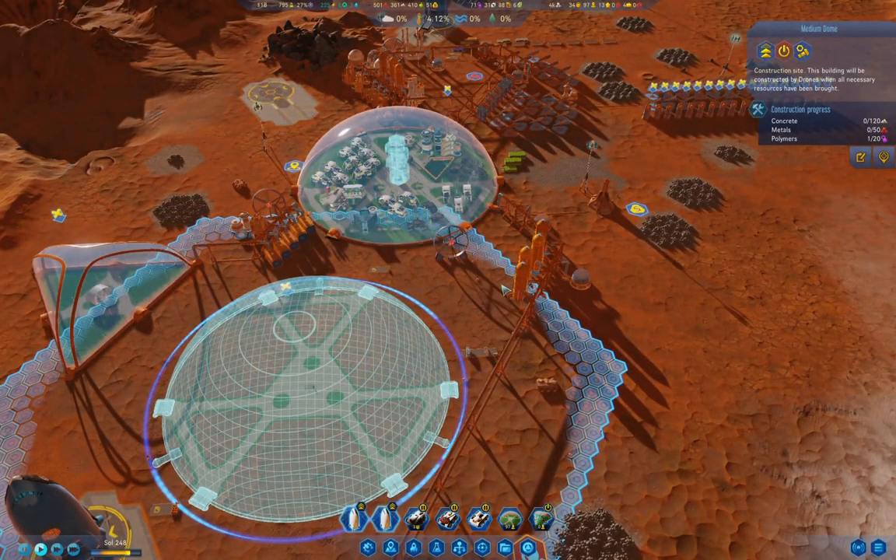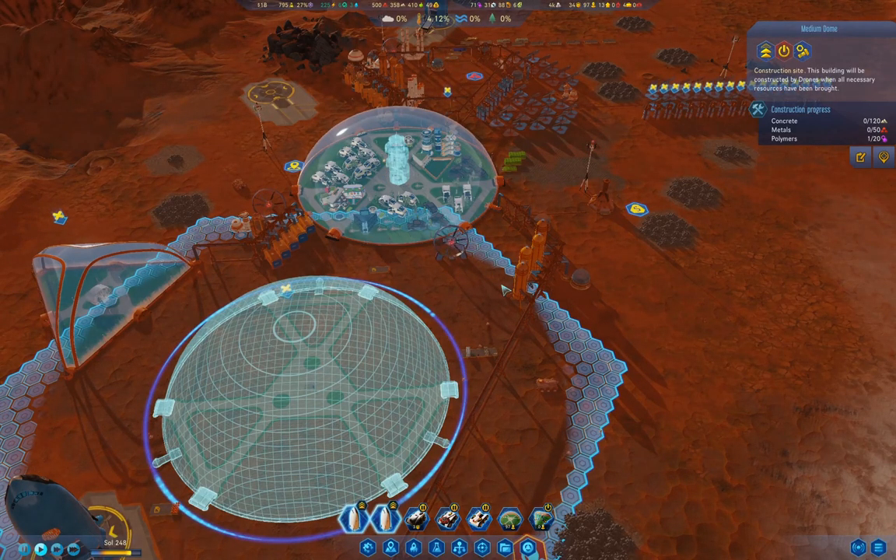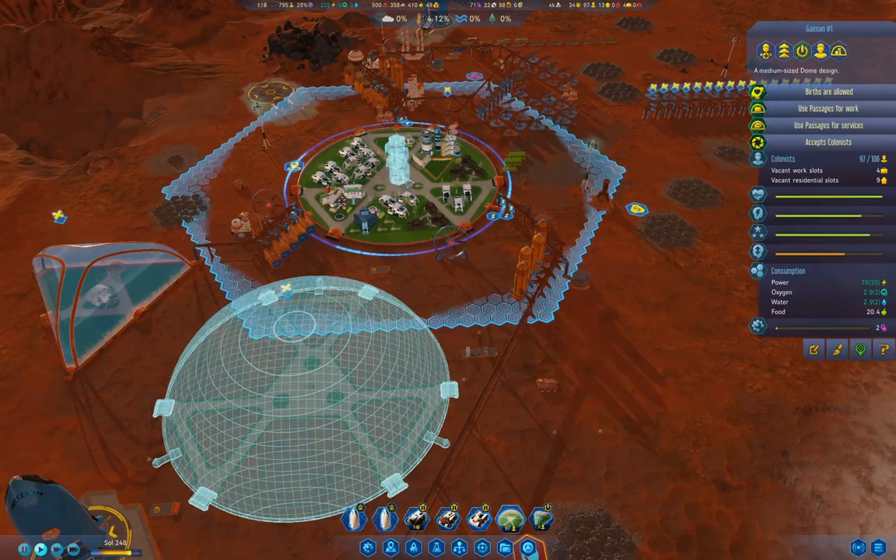Hello everyone, welcome back to Surviving Mars. This is the 10-75% difficulty game. We had a lucky break last episode — we got a Hanging Garden prefab, and that did some nice things for our birth rate. We have children being born at a rate that's higher than we've had all along, and that's actually quite a useful thing.